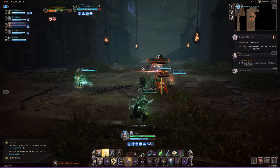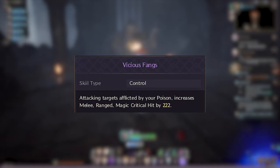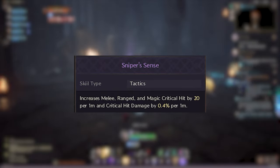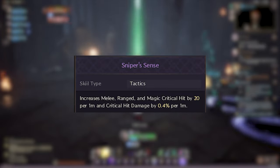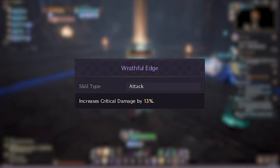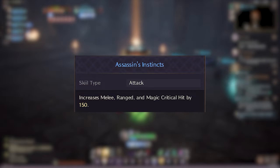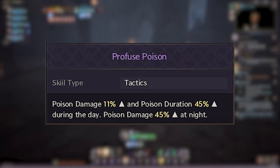Now that we understand each active skill, let's see how passive skills make the whole build come to life. Vicious Fangs increases critical hit on poisoned targets. Distorted Sanctuary increases endurance and gives much-needed defense. Sniper's Sense increases critical hit and damage per 1 meter away from the target. Steady Aim increases critical hit on bound targets. Rapid Fire Stance increases attack speed and hit when standing still. Wrathful Edge increases critical damage. Assassin's Instinct increases general critical hit. Profuse Poison increases poison duration during day and poison damage during night time.